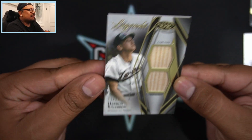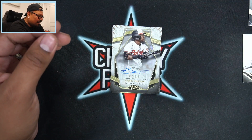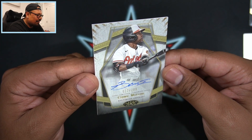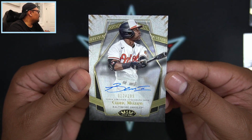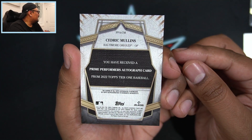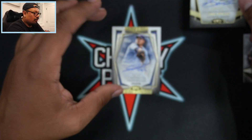There it is — Harmon Killebrew. And our auto is gonna be a Cedric Mullins — Cedric Mullins on our auto, 22 out of 299, and that is going to be on-card for the Orioles. Not too shabby at all.